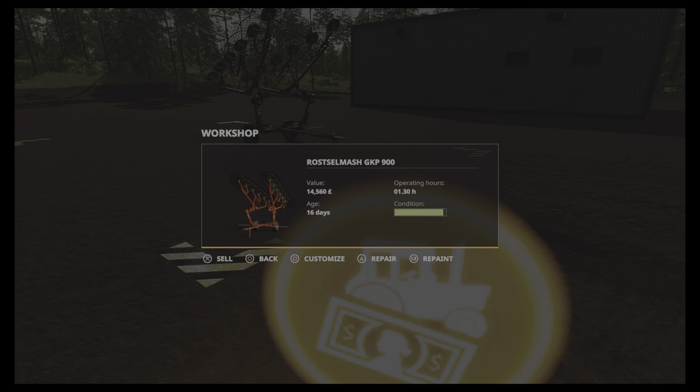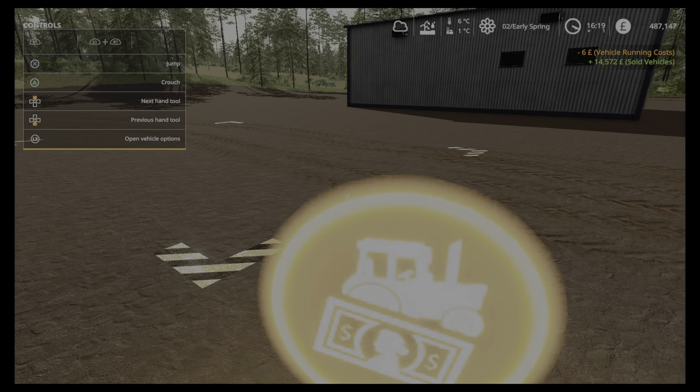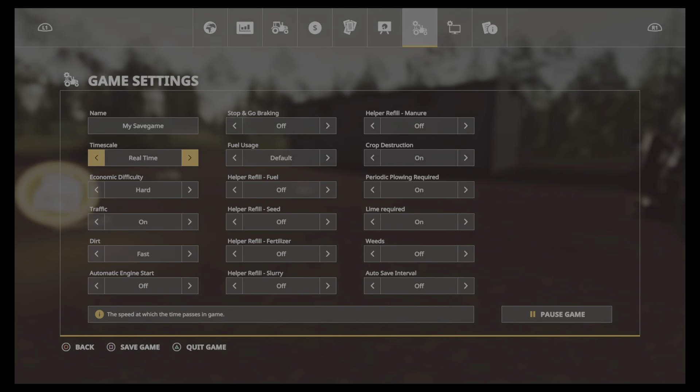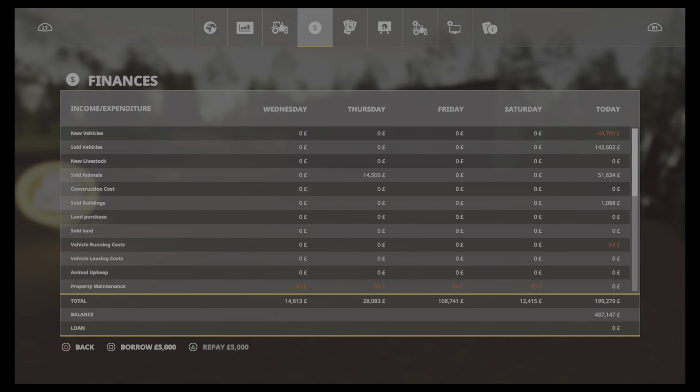The first thing we're going to do is sell this wind drawer. I've already sold our moors. You'll see sold vehicles there — 142,000. I might as well just tell you now: sold animals — all our pigs have gone, all 150 of them. We no longer have pigs. Sold buildings, I think that was the pressure washer. Property income we know about. Our harvest income — I sold all our corn and I was really disappointed by the corn harvest — 47 grand for everything we had. Obviously we missed the peak.